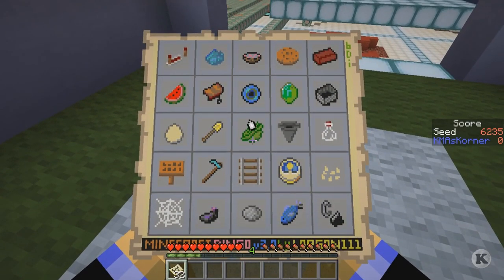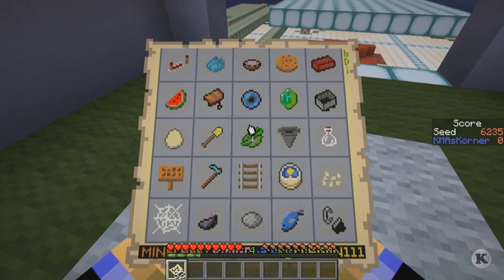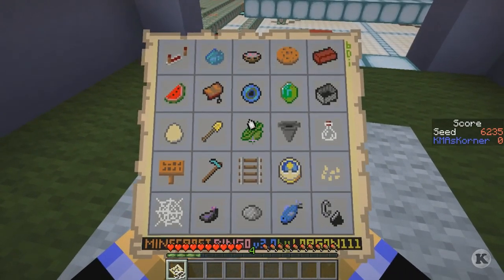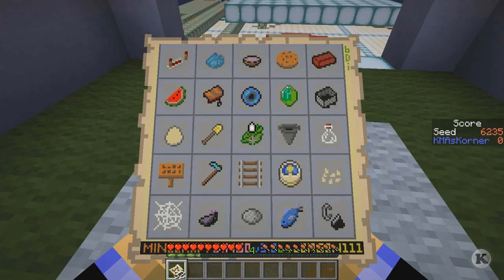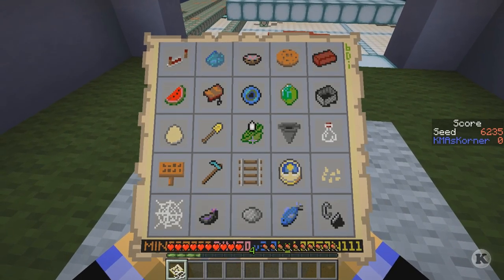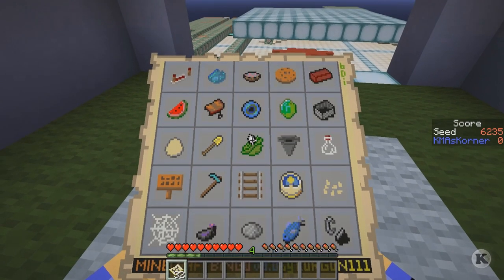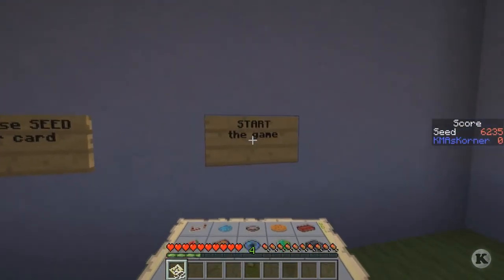The only row I can really see doing is worthy ones where you can easily access items. The top row might be okay but you need wheat and chocolate for cookies. The second row has a saddle which is hard to find. The third row has a bit of gold, which is okay. The fourth row needs diamonds and melon seeds. The fifth row needs cobwebs. You can go diagonal too, and I've decided to do the one with the egg.